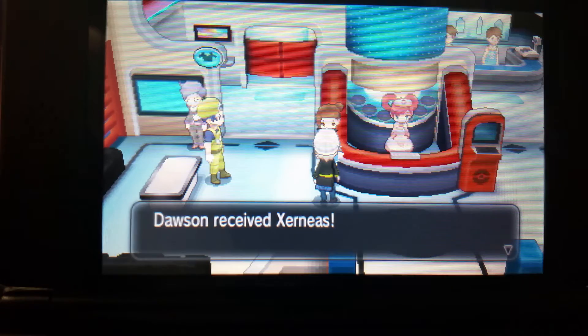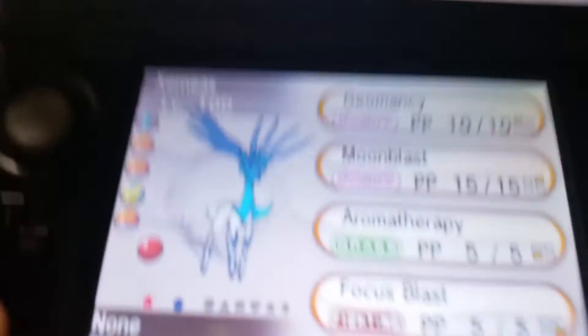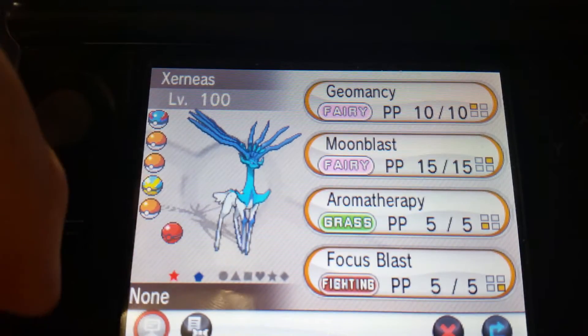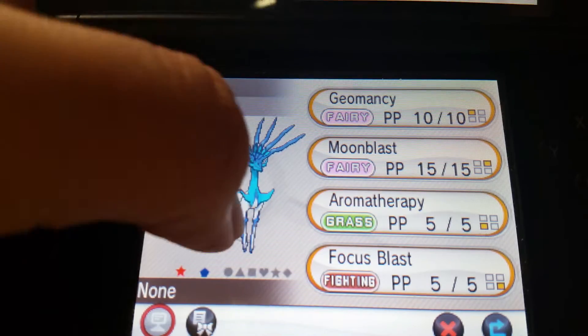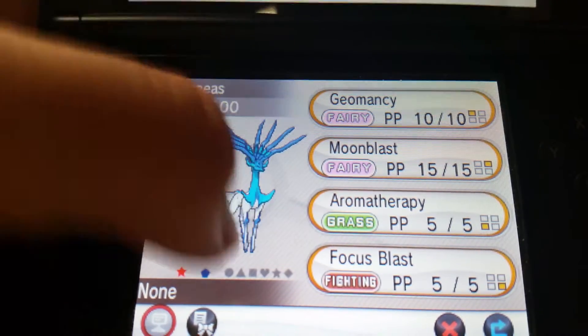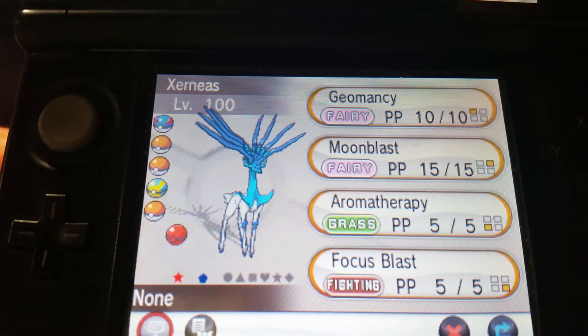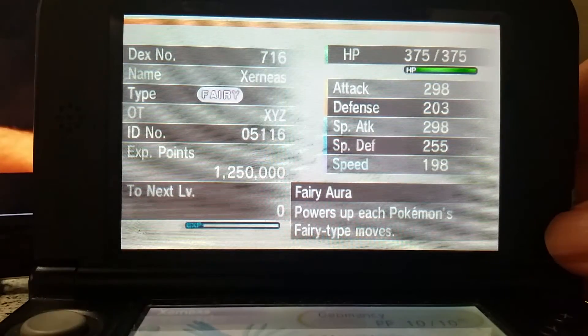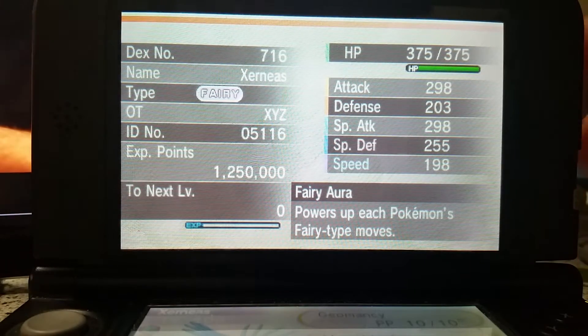Let's take a look at Xerneas. Go to Pokémon, Summary. Look at that — listen to that sound, just very elegant. It's Shiny! Look how amazing its Shiny looks. Geomancy, Moonblast, Aromatherapy, Focus Blast. Up here you can see the stats and Fairy Aura — powers up each Pokémon's Fairy-type move. And since Xerneas is pure Fairy, that is just amazing.